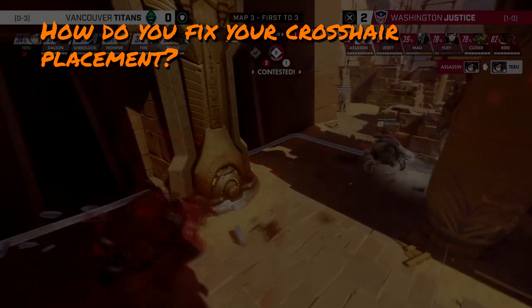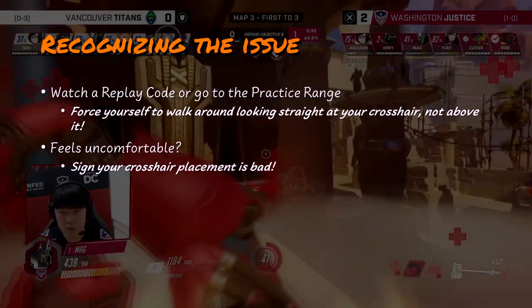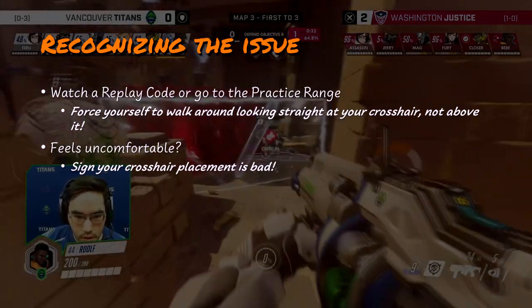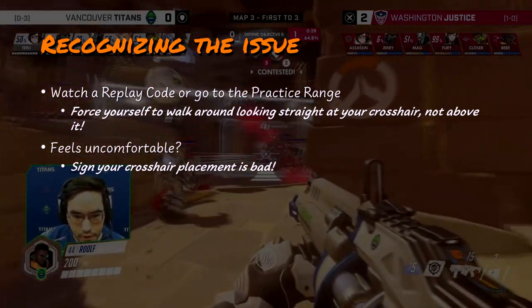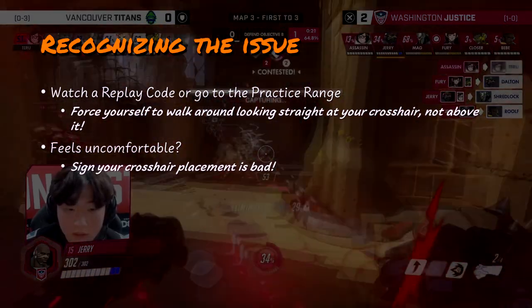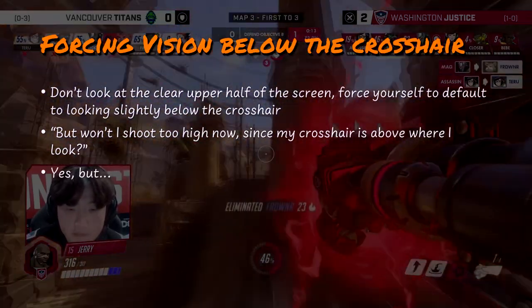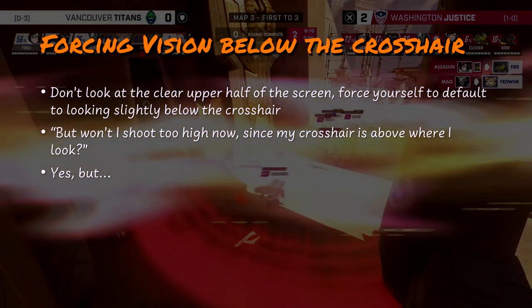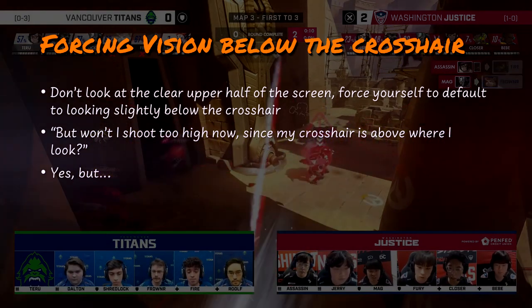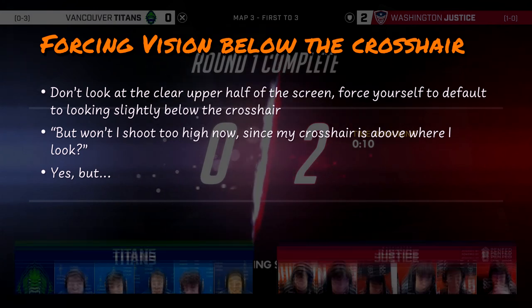To fix our crosshair placement, we need to fix both issues: find something easier to track visually and adjust our default focus point on the screen. There is a surprisingly elegant solution to both simultaneously. First, look at your gameplay through a replay code and be honest about where you are looking. You'll notice your eyes gravitate towards the top portion of the screen. The first step to fixing poor crosshair placement is to force your vision below the crosshair. This will automatically shift your aim upwards. It will be uncomfortable at first, but your brain will blend out all the clutter over time and you won't even notice it.